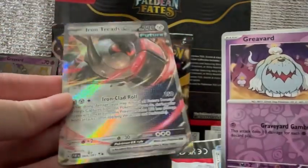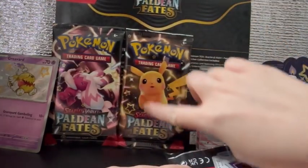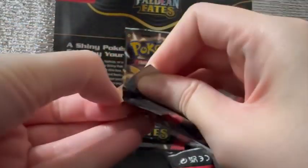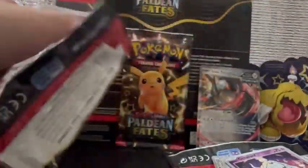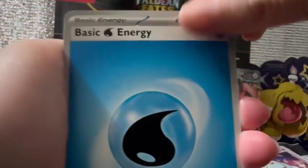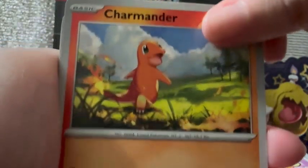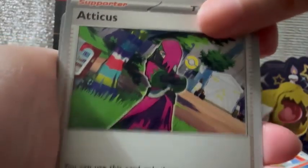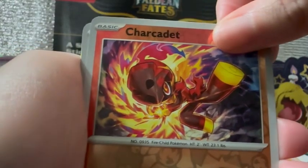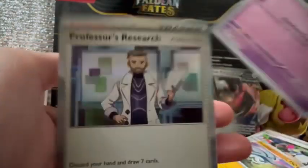First hit: Iron Threads EX. I can't remember if I have this card. Let's open the next one — which Tinkatink is this? I apologize, I can't remember. Water energy means this is not a dry pack. Charizard EX Reverse Holo, Wobbuffet Reverse Holo. And... Professor's Research.